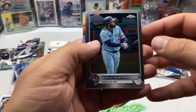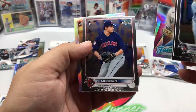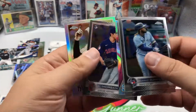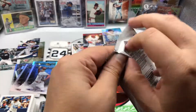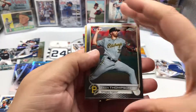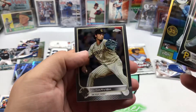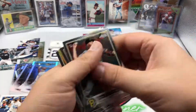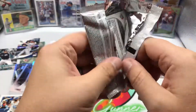Kelly, Bellinger, Joey Gallo refractor-style non-numbered, and Vidal Brujan. Joey Gallo on the back, Vlad Jr., Seth Beer Future Stars, Kyle Lewis — that's just a regular insert — Eli Morgan, and Joey Gallo — that's the other sepia print parallel. Not a whole lot to write home about from this one so far.